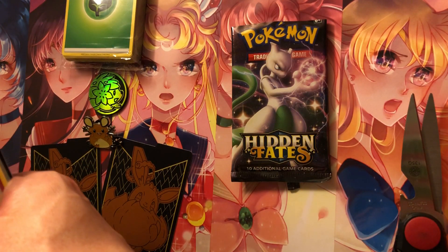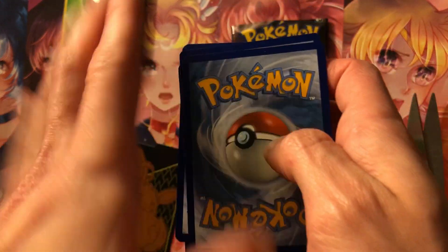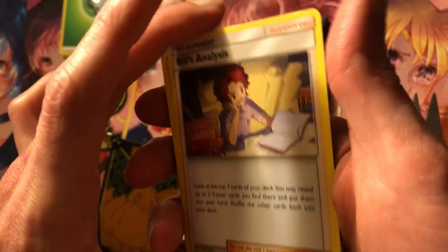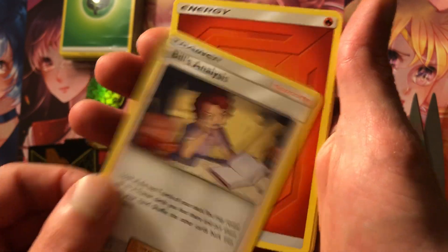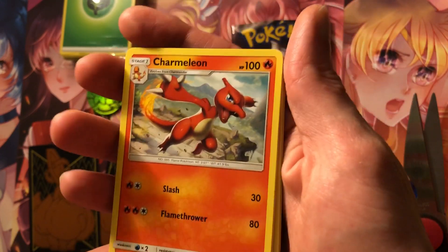So it's already going to come out with Jigglypuff on top. Let's go ahead and shuffle those real quick. So we've got Bill's Analysis, Fire Energy, Charmeleon.